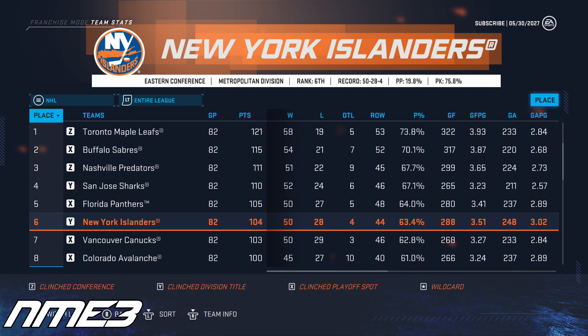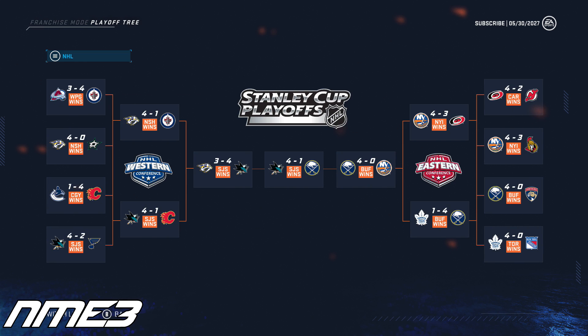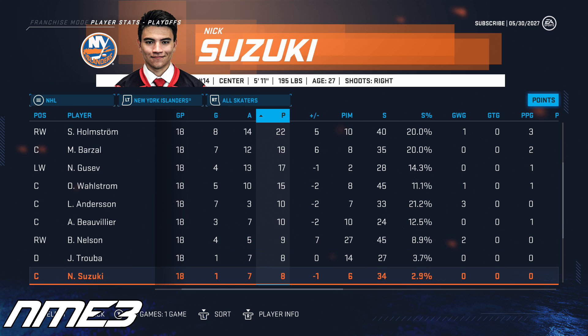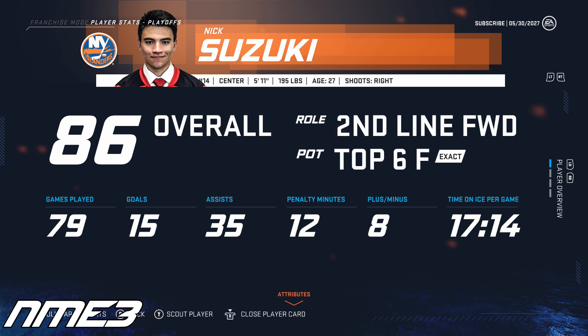Nick Suzuki's signing with the Islanders seems to be a good one as the Isles finished 6th in the league. The playoffs were a solid run as they went all the way to the Eastern Conference Finals but were swept by the Buffalo Sabres. Nick Suzuki's first season with the Islanders had him scoring 15 goals and 35 assists for 50 points, and in the playoffs he had a goal and 7 assists for 8 points. Suzuki stays put at 86 overall.